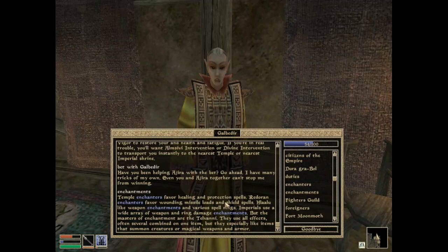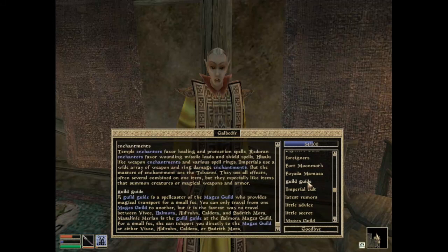The masters of enchantment are the Telvani — they use all effects, often several combined on one item, but they especially like items that summon creatures or magical weapons and armor. What's a guild guide? A guild guide is a spellcaster of the Mages Guild who provides magical transport for a small fee. You can only travel from one Mages Guild to another, but it is the fastest way to travel between Vivec, Balmora, Ald-ruhn, Caldera, and Sadrith Mora.